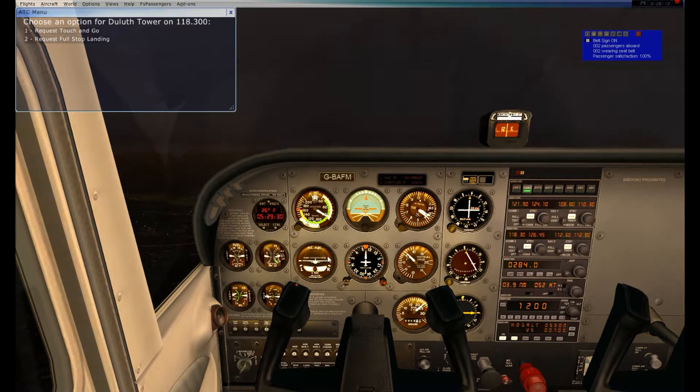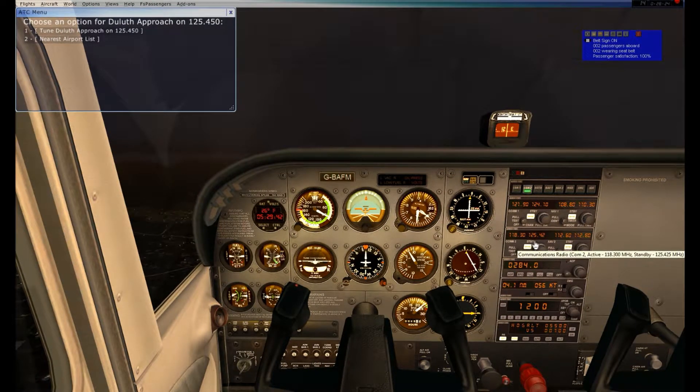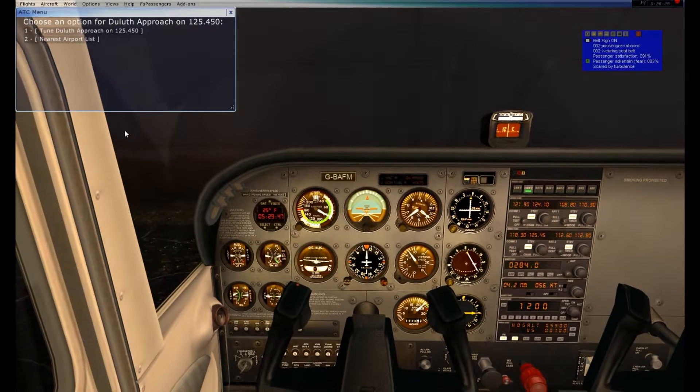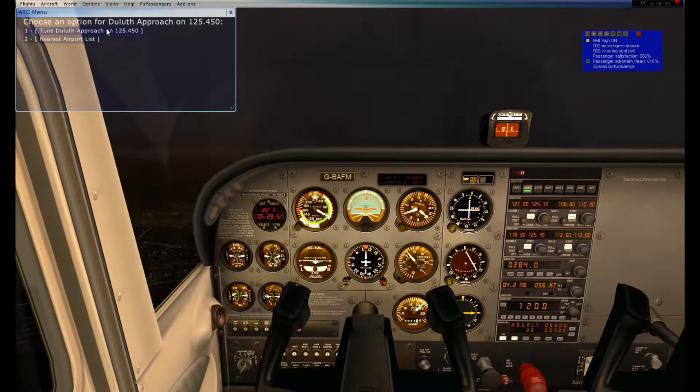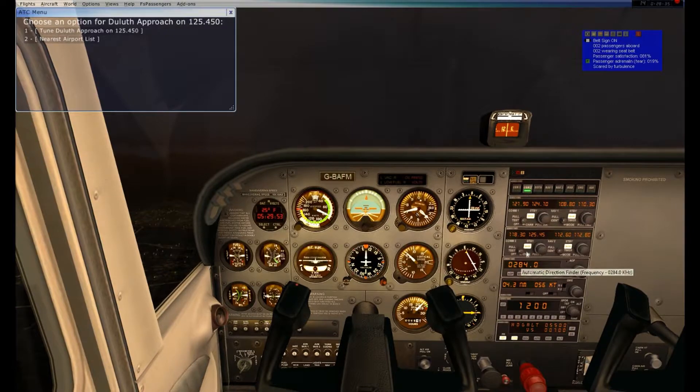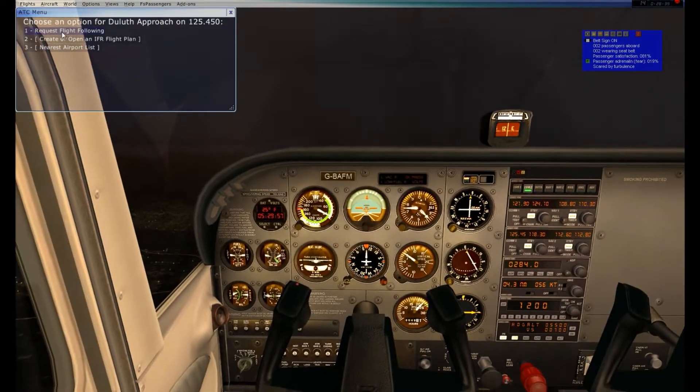We're still in our climb trying to get to 5,500 feet. Tower has told us we are leaving their airspace — frequency change approved. I'm switching to 125.45 and requesting flight following. They're going to give me a squawk code.